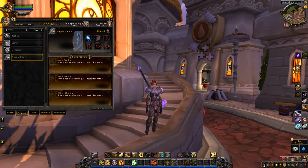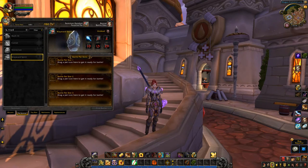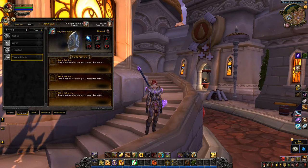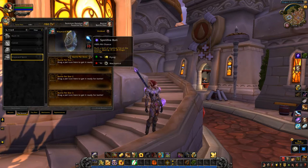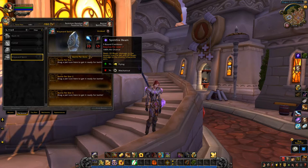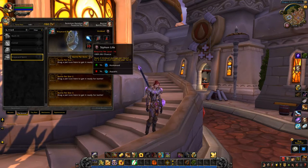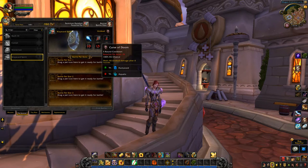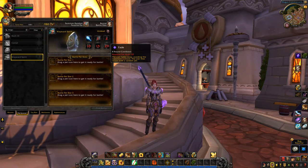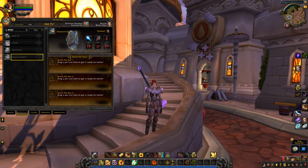Just need to work out what image I want to use. Since I won't be collecting any of these on the PTR, I'll just wait until I get them on live. Spirit Fire Bolt, Spirit Fire Beam, Roar of the Dead, Siphon Life, Curse of Doom, Doom, and Fade. I kind of like that we have at least a few new models this time.